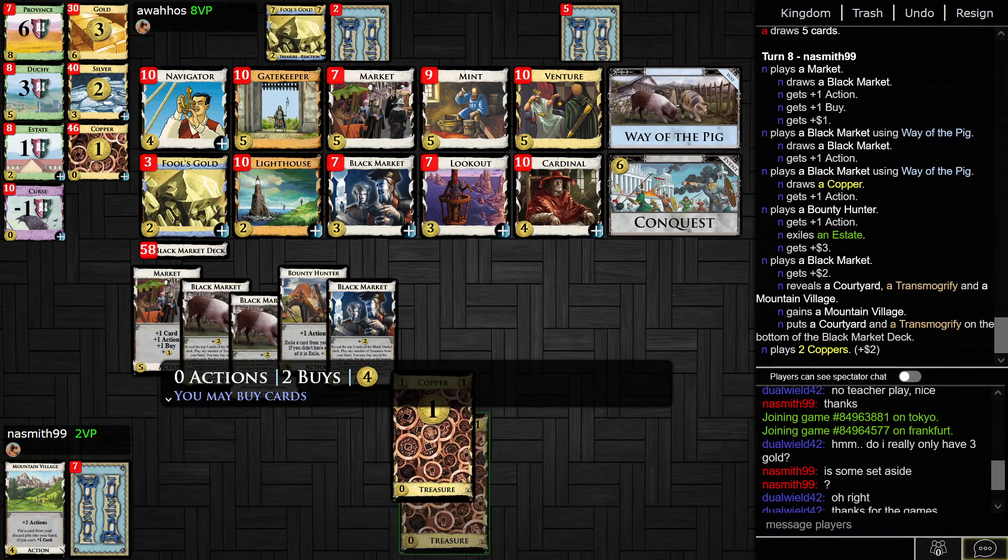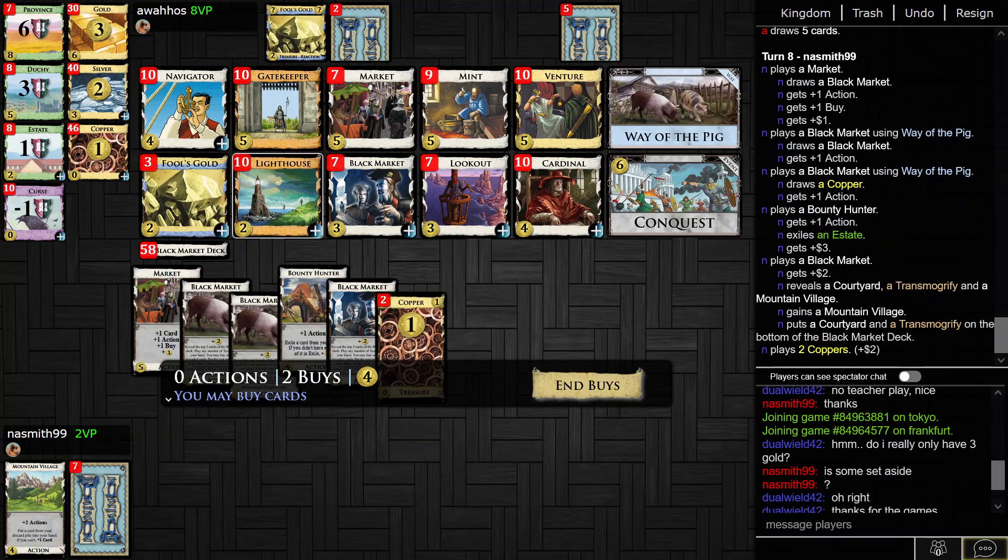Mountain Village is a good start. I could get two Lighthouses here, although my opponent hasn't added any Attack cards yet. Maybe I'll just keep buying Black Markets.